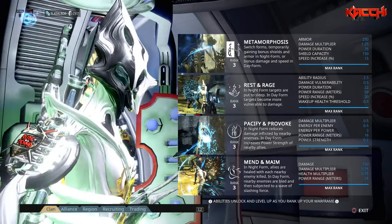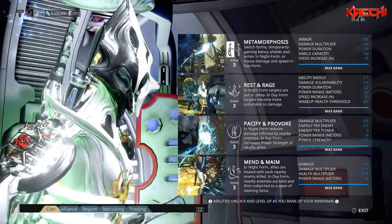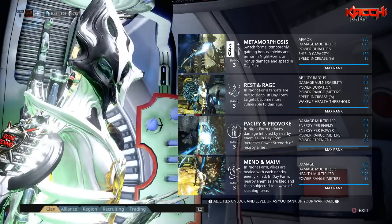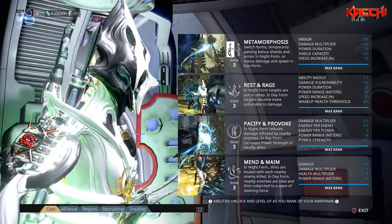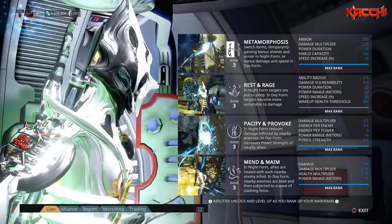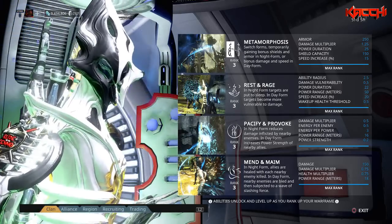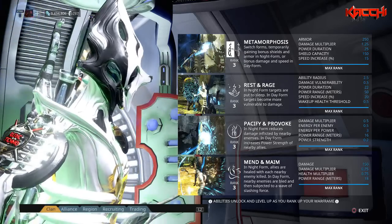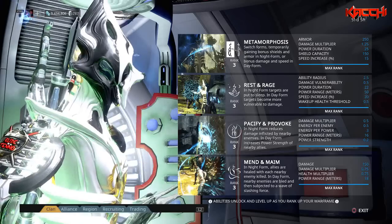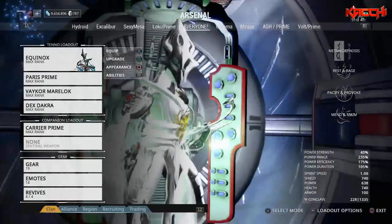Her last ability is Mend and Maim. In night form, Mend heals allies within the nearby range radius. In day form, Maim causes enemies to bleed — they get hit with slash damage and are subjected to a wave of slashing force. You can store up slashing force, shown on the right hand side of your name, up to hundreds of thousands or even millions depending on how long you keep killing enemies within the radius of Maim.